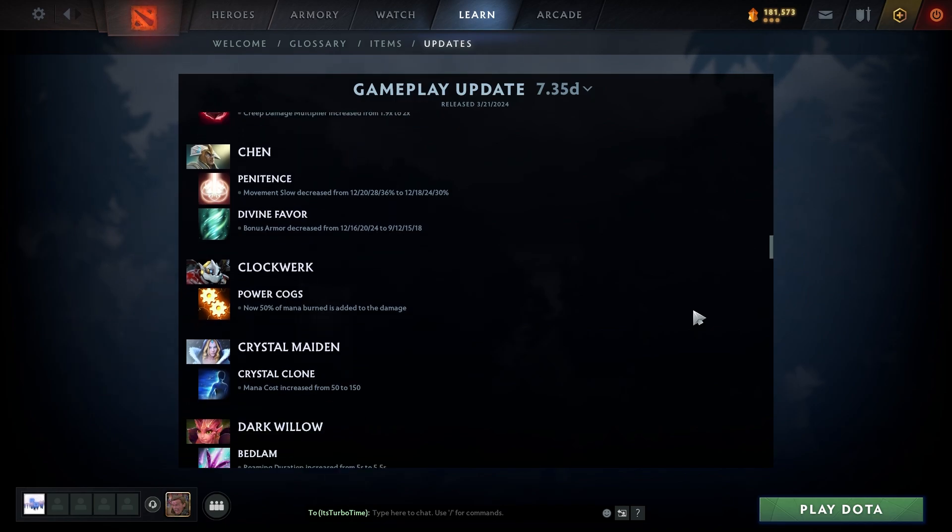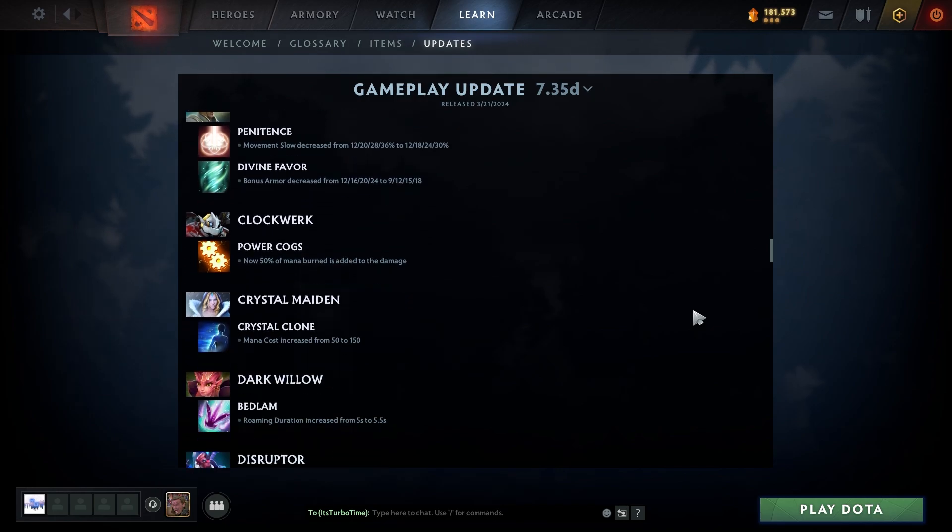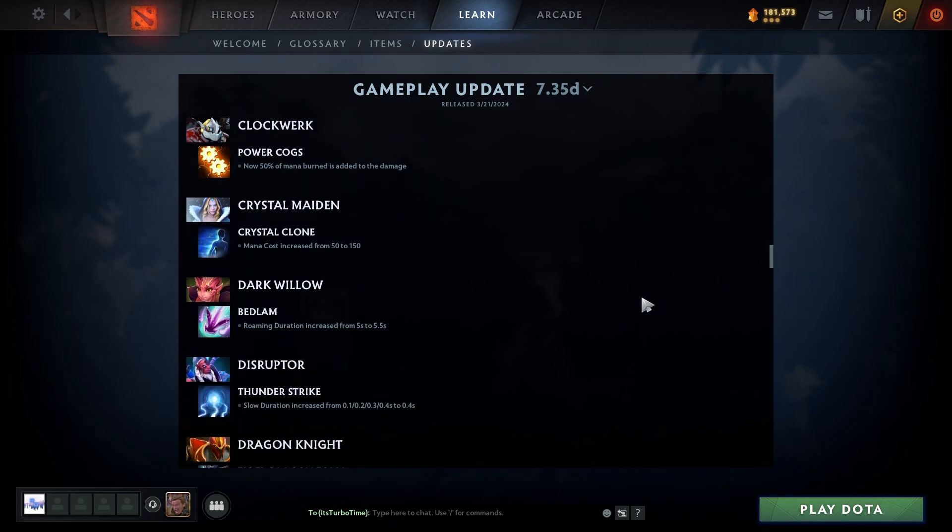Those are kind of weird changes — the increased cast range is rough for supports since they'll get grabbed. Chen: Penitence movement speed decreased from 12/20/28/36 to 12/18/24/30; Divine Favor bonus armor decreased from 12/16/20/24 to 9/12/15/18. Chen nerf — never see him anyway. Clockwerk: Power Cogs now add 50% of mana burned as damage.